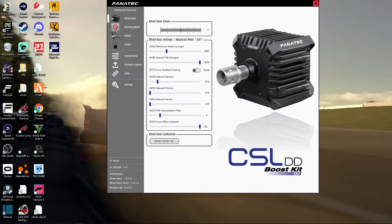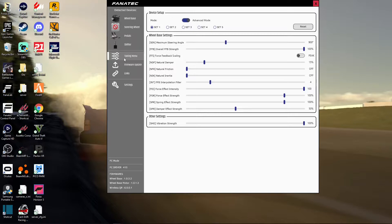What is up guys, welcome back to the channel. I've had a ton of messages asking me for the base settings and game settings for the CSL DD, so I thought rather than just answering everybody individually, here's a very quick video just showing the base settings and settings for each individual game that I play on the CSL. I hope this helps — if you've got any questions feel free to drop them in the comments section below, and as always, timestamps are in the video description.